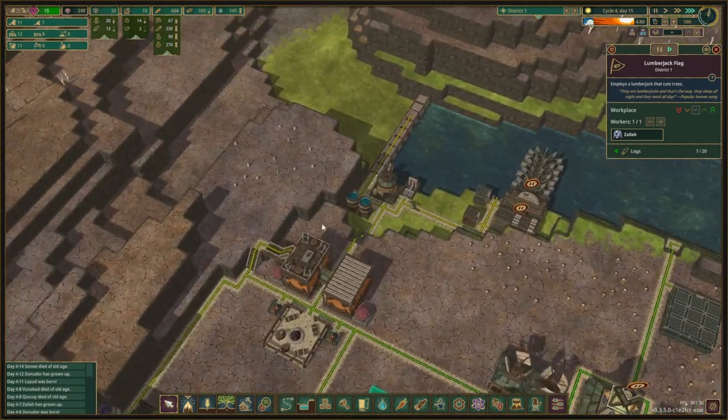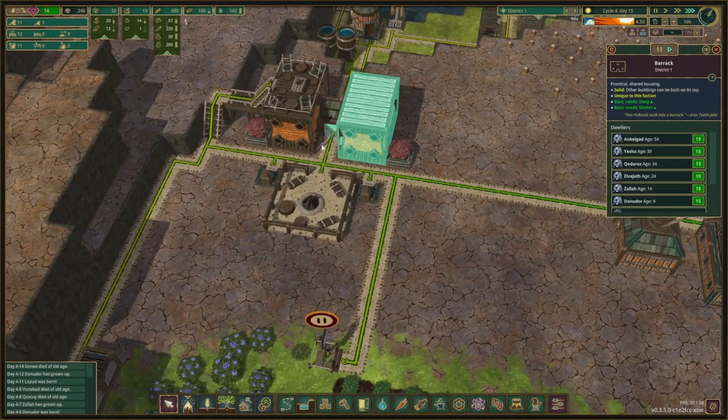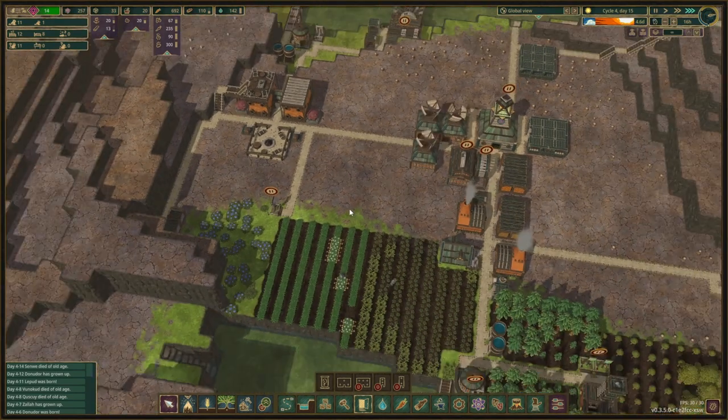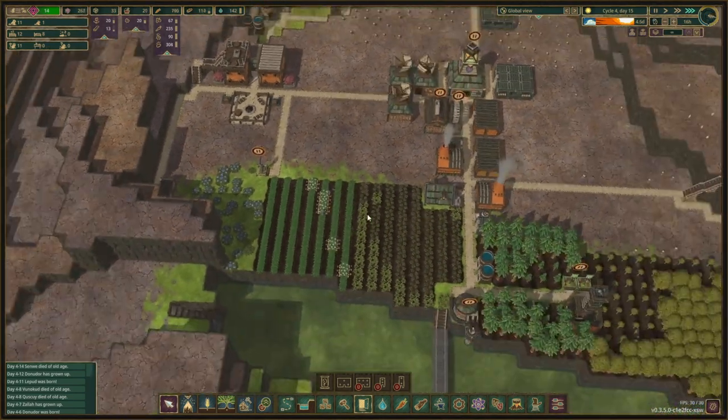For now we don't need more housing because we have two buildings that can house ten each, so we should be all right and have plenty of room to grow. We don't need any more housing for what we have.